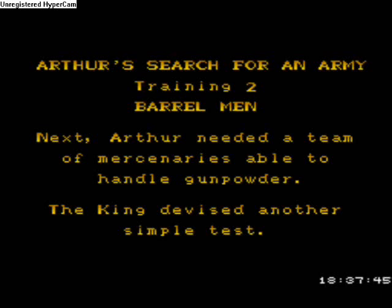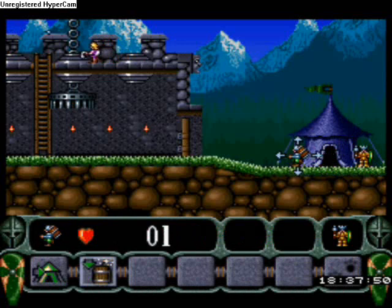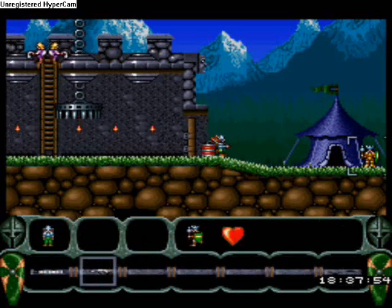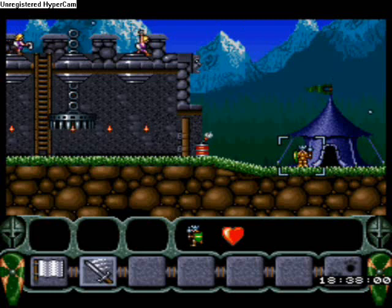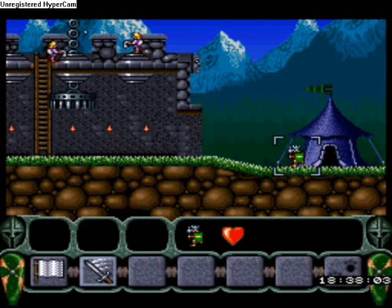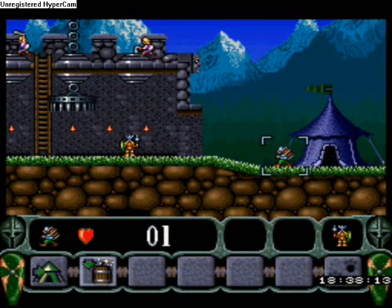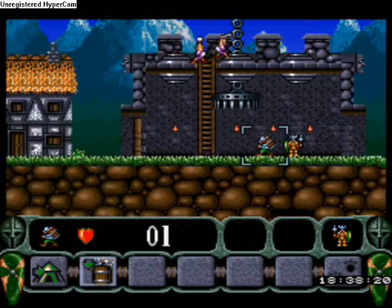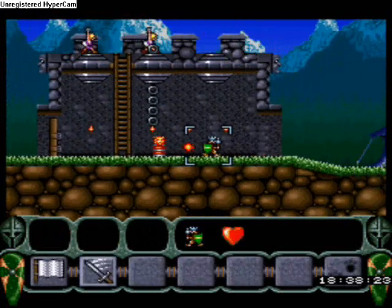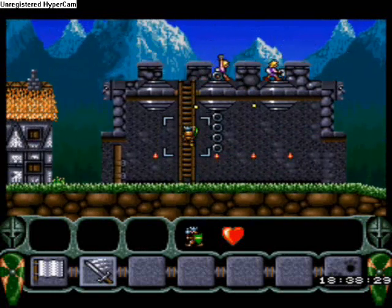Then you've got barrel men. These guys can basically just plant barrels of gunpowder down and they go boom. In this case you'll need them to blow open wooden doors. You can also use barrel men to destroy these little mechanical devices here — when destroyed, they spawn lots of little gold coins. I'll explain more about gold in a minute. There's the little gold coins — that little ticking noise means I picked them up.